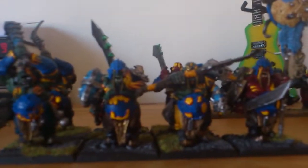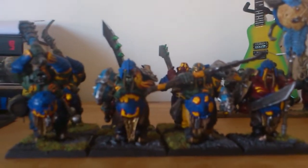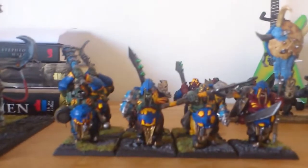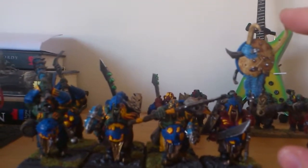Then we have a unit of 7 iron guts — the reason for 7 is because it means you can attach a character to them and it makes the unit slightly cheaper. I've got the dragon hide banner, which I've converted up myself. When you're in combat with them you'll always strike last, so you essentially strike simultaneously.